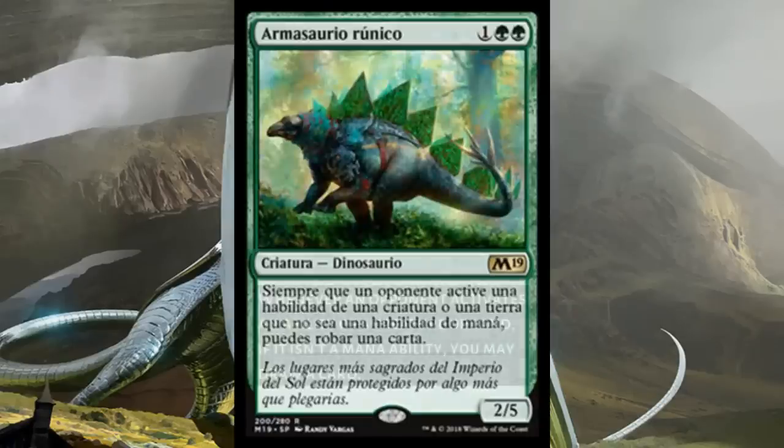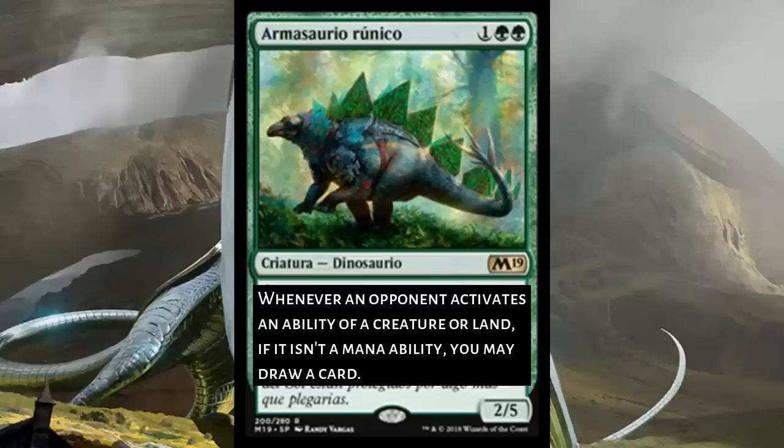Check out Runic Armasaur — one of my favorite cards of the day. It's three mana, one and two green, for a 2/5 dinosaur. Whenever an opponent activates an ability of a creature or land, if it isn't a mana ability, you may draw a card. This draws cards off of a lot of stuff in not just Standard but also Modern. In Modern, this draws a card whenever they crack a fetch, and you can get it off Collected Company. In Standard, some of the best cards in the format like Walking Ballista, the Scarab God, and Hazoret — you draw a card whenever anybody uses any of their abilities. There's also tons of utility lands: Field of Ruin, Scavenger Grounds, all the deserts like Hashep Oasis, Ifnir Deadlands, Arch of Orazca, flipped Azcanta — more than enough things this works against.